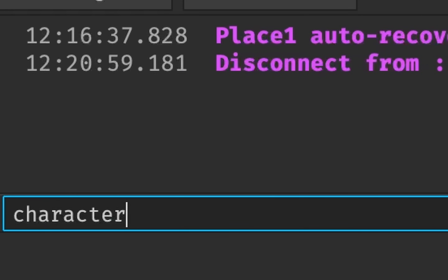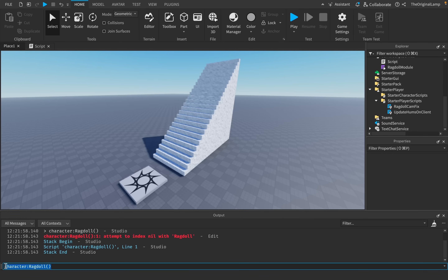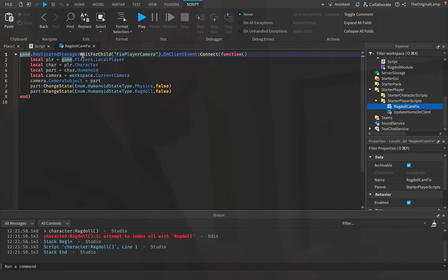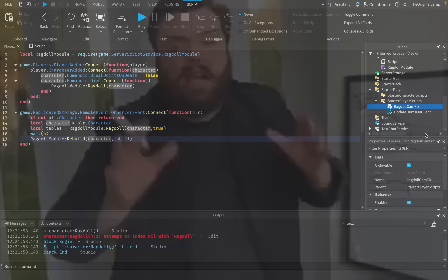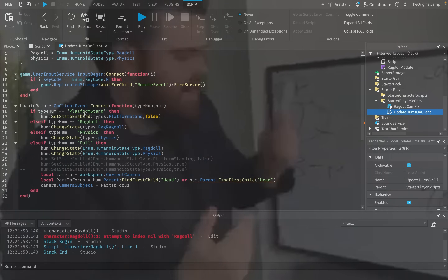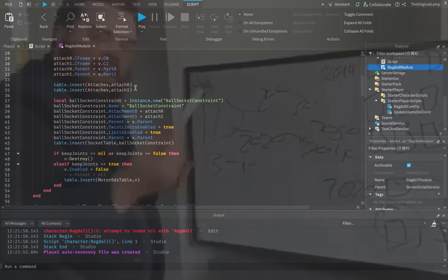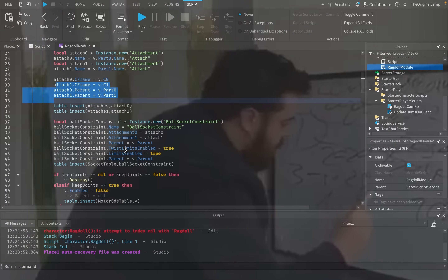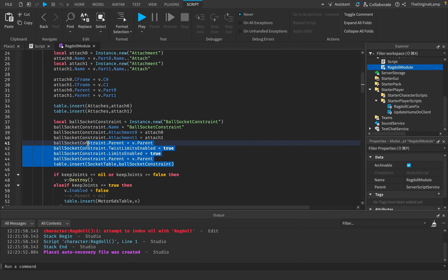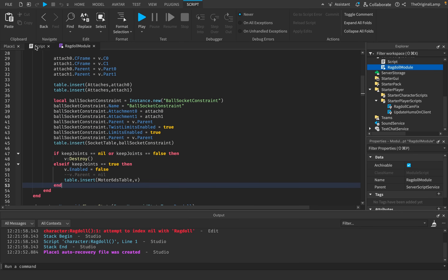I thought the way to ragdoll was just like: get the character of the player and say 'ragdoll' or something. But this doesn't work. What you actually need is: code that fixes the camera locally whenever the ragdoll happens or stops, updates the humanoids on the clients, and a ragdoll module script that loops through everything in the character applying ball socket constraints with specific attachments and CFrames. There's a bunch of this — which is why a lot of games just don't have ragdolls.